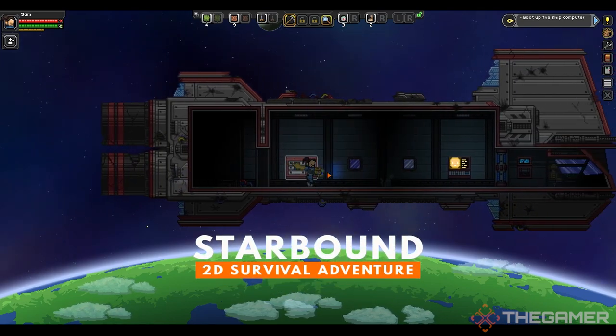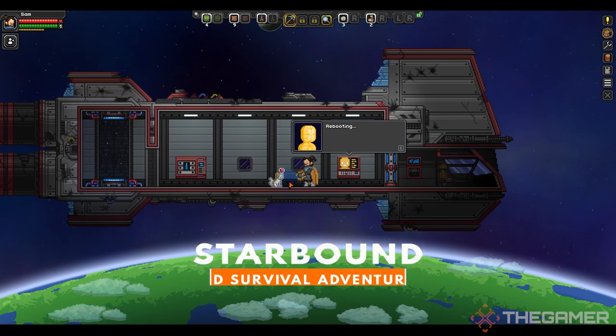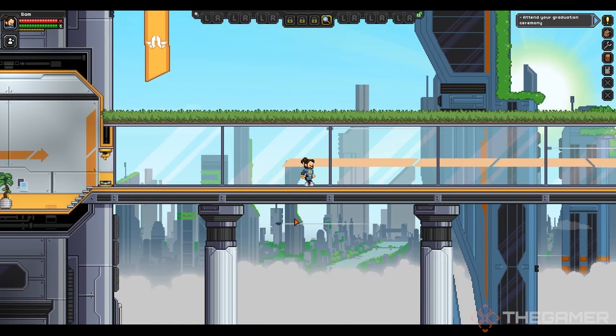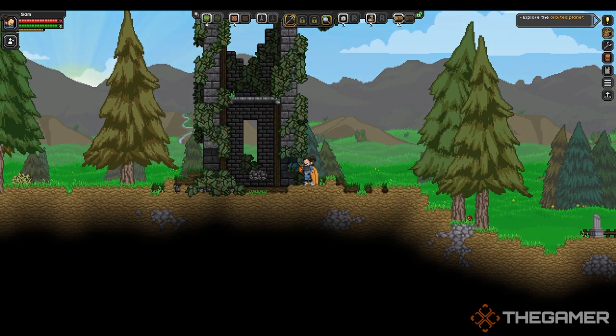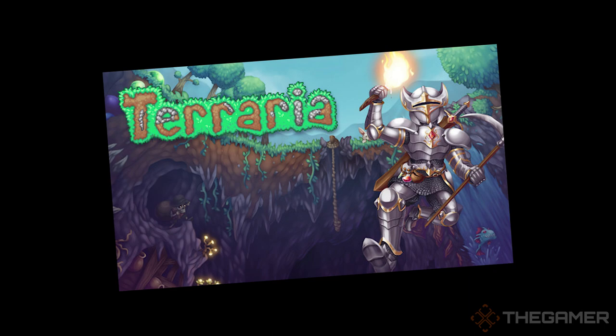Starbound. After spending a few years in Steam's classic early access cycle, Starbound launched in 2016. It's a 2D survival game where you can explore a galaxy, upgrade and customize your ship, take part in quests and missions, and explore planets to find what's waiting to be discovered. Imagine Terraria, but you have a spaceship.